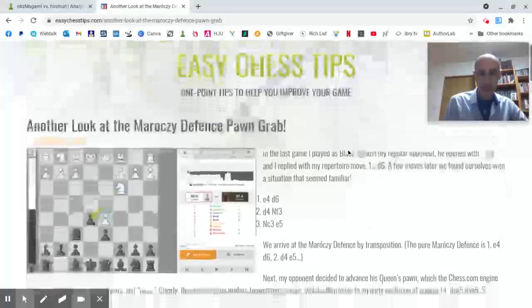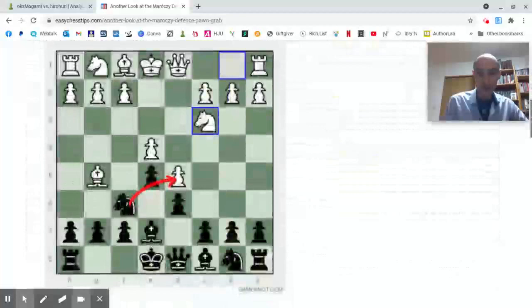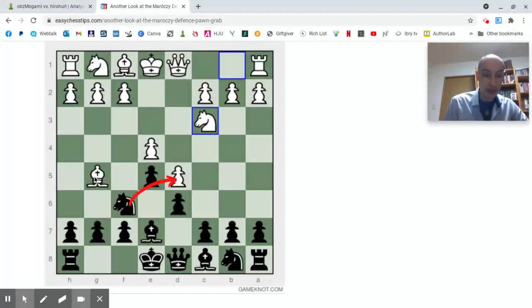In the game I blogged about a few months ago we came to this position by transposition. The Maroczy kicks in if white decides on the fifth move to move bishop to g5. In this situation black can achieve a very nice advantage by capturing the d5 pawn, which appears to be very solidly defended but in fact the weakness is in the exposed bishop over here.